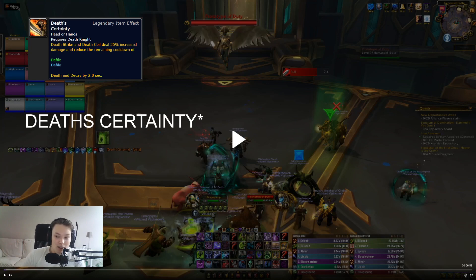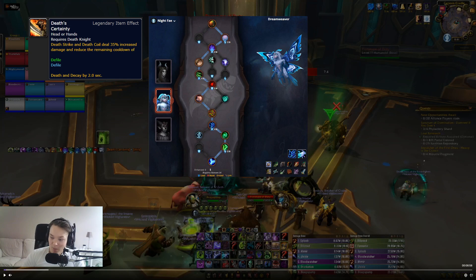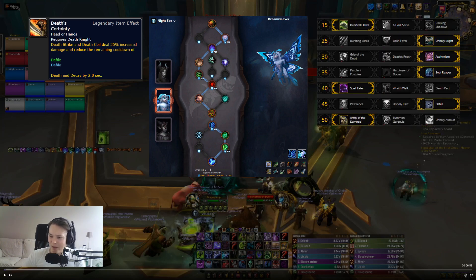I'm running Night Fey so I'll pick up the Dreamweaver — you can have a look at the build on screen. I'm also running this talent build with Infected Claws and Defile. The whole idea is to have incredibly high uptime on Defile, incredibly high uptime on the Death's Due buff — ideally at four stacks — and essentially get most of our damage from that.